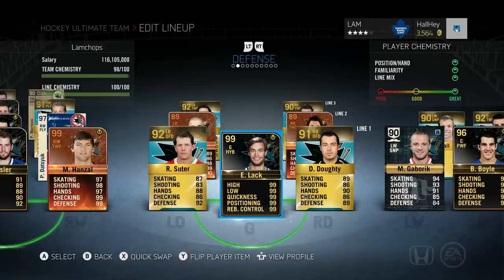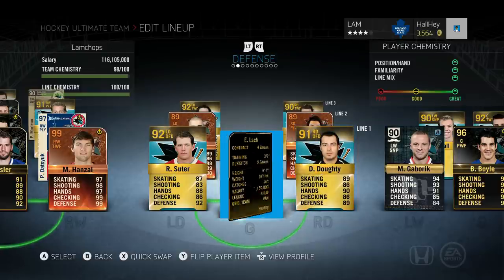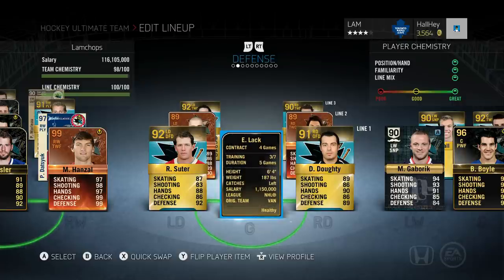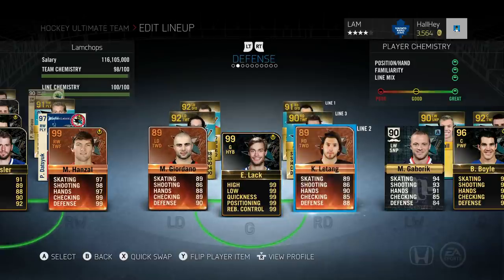Eddie Lack is my goalie - he's on the Vancouver Canucks and I've used him for about 15 games, losing only about three of those. He's 6'4", 187 pounds, which is very tall, and I paid around 20k for him. When fully boosted, Eddie Lack has been a solid goaltender for me. He still lets in some goals that I get frustrated about, but he's better than most goalies in my opinion when fully boosted.